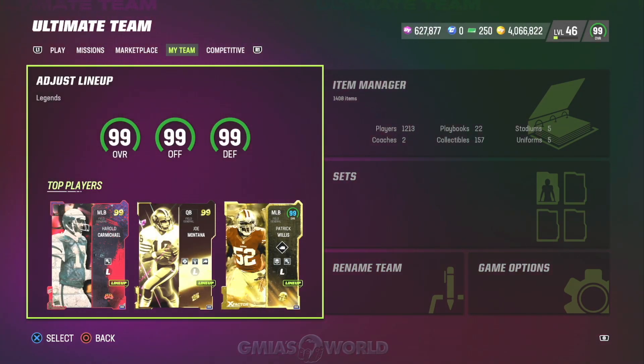What's going on, everybody? Welcome back to G. Maya's World. Right now, we're going to be talking about this Kurt Warner, the 99 overall Kurt Warner free card glitch.